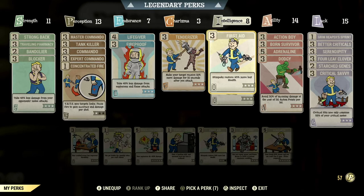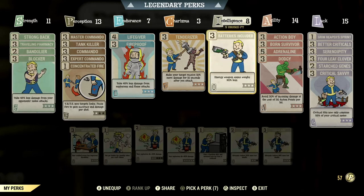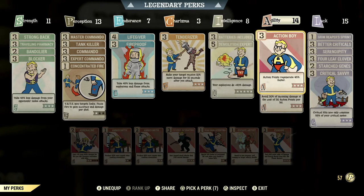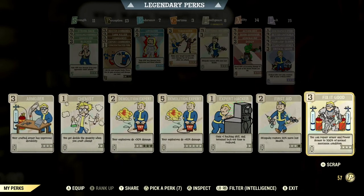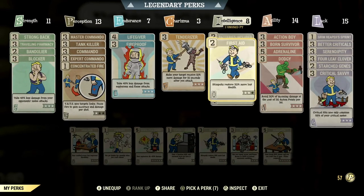Over to Intelligence — this helps keep us alive. I have First Aid maxed out: 45% more of your lost health regained from stimpaks, which is absolutely amazing. I also have Demolition Expert because I have some guns with explosive on them. Sometimes I'll swap out First Aid and put Demolition Expert at full rank for 60 more damage, and I also run Born Survivor.